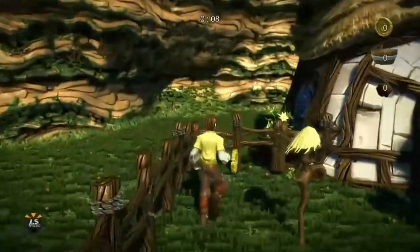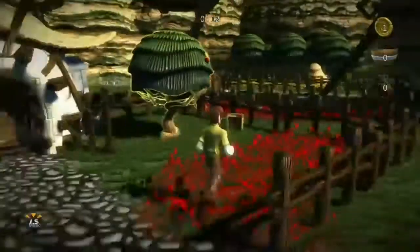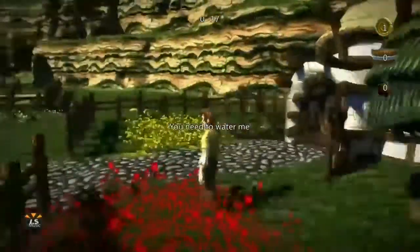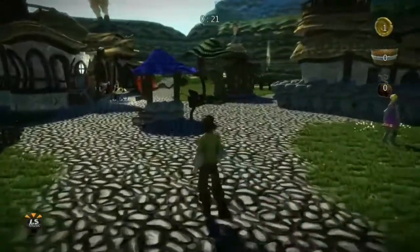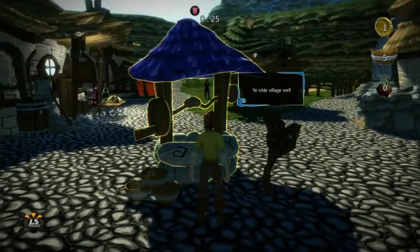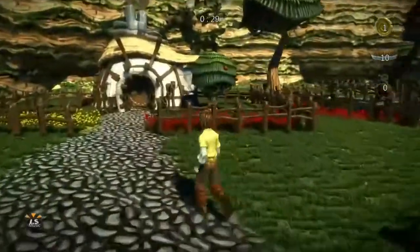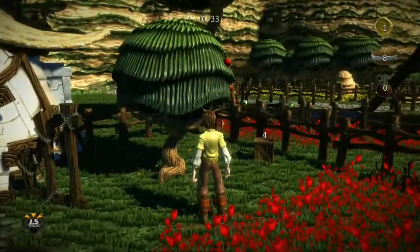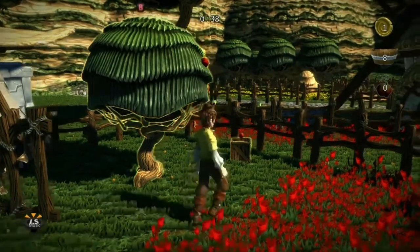You start the game with no money. There are some coins hidden around the village but that won't be enough to buy the castle. The way you get money is by growing or making products and selling them in the shop. You start off with an apple tree — you water it and in five seconds you get an apple.